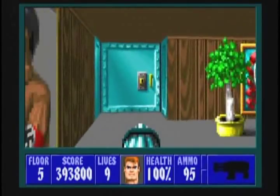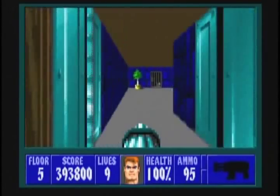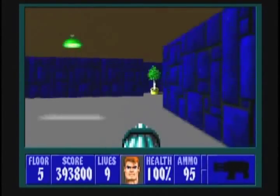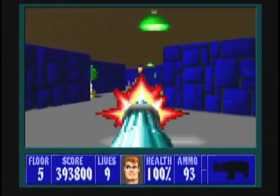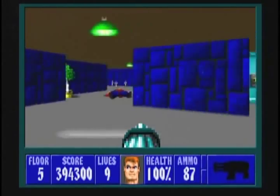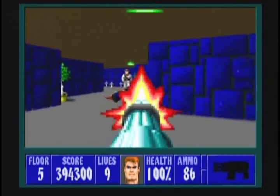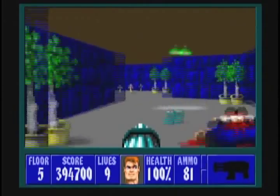We'll skip this door for right now and come back to it later. For now, we'll open up the door in the hallway. In this blue room, wait for an enemy to come into your path — in this case an SS officer. Then wait right here for more enemies to appear in front of you. Watch both sides, because they can come from both sides.